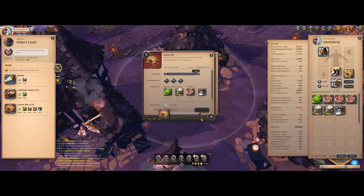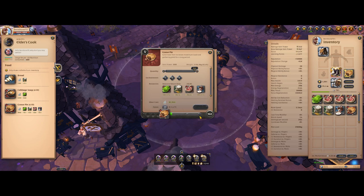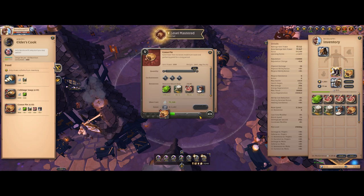After my buy orders were filled, I went to the cook with the lowest usage fee. One important note is that the weight of your inventory will increase after cooking the food. Make sure to only carry around 60-70% of your carrying capacity so you won't have much trouble going back to the marketplace to sell the pies.